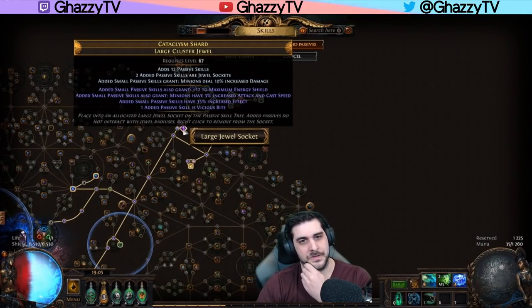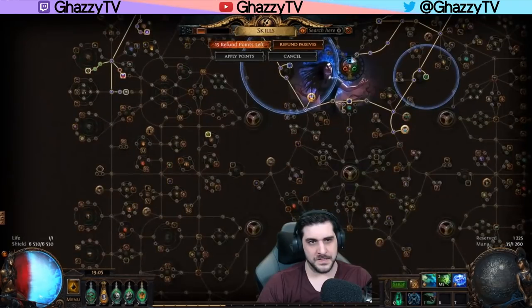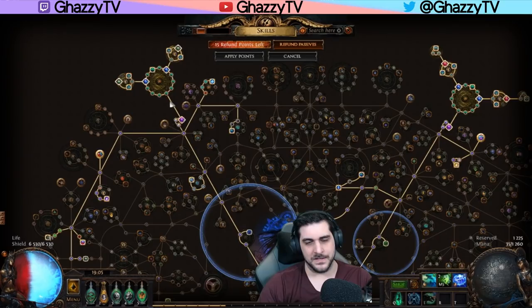Instead, we're going to be using 12-passive cluster jewels, which gives us a lot more damage and also more defense this way, but it costs you more points. The way we solve those points is basically by removing damage modifiers on the left-hand side of the tree and smacking them into the large cluster.